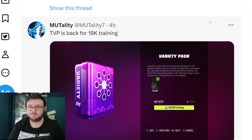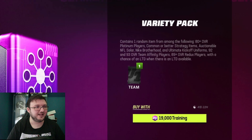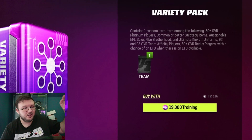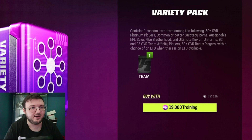So this is not surprising. Training packs are 19,000 training, which let's be honest is 1000% makes sense. You add in all the new content with the brand new season four coming out, team of the year coming out. And even though you can't actually pull team of the year out of these training packs, every single time they come back in a game, they're almost one third increase of the price they were before.